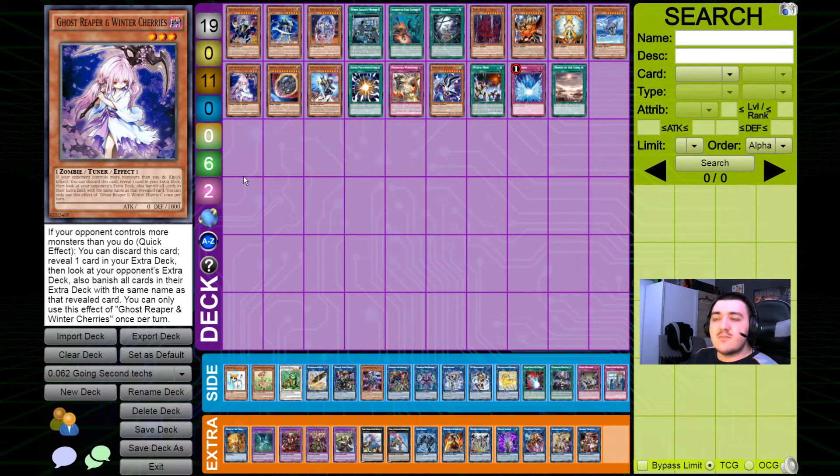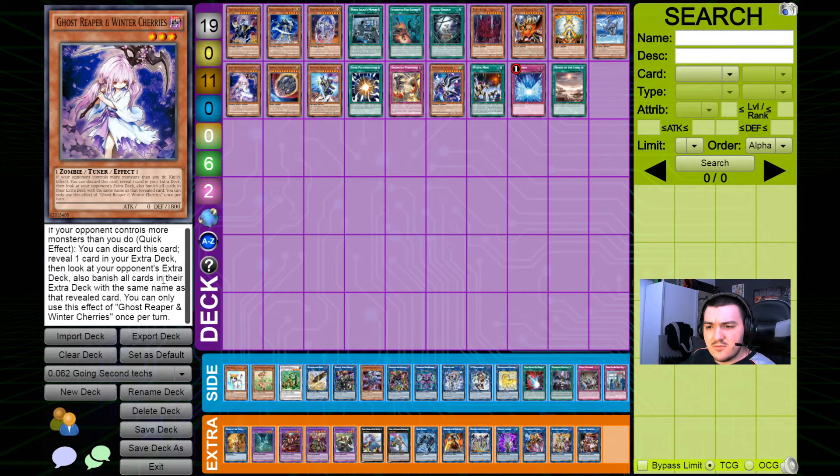Then we have Ghost Reaper and Winter Cherries. As I've mentioned, the extra deck is extremely open in Crusadias going second — in most cases you'll have six to nine free slots that can be filled with whatever. Ghost Reaper and Winter Cherries is a hand trap that requires you to play specific extra deck targets. For example, if you know many of your friends play Needlefiber-based combo decks, you can just put a Needlefiber in your extra deck and it won't hurt you at all. Then you play Ghost Reaper and banish all copies of that card from their extra deck. If there are three or four extremely potent extra deck engines in the meta, you can play all four targets and just be prepared against pretty much any deck there is.